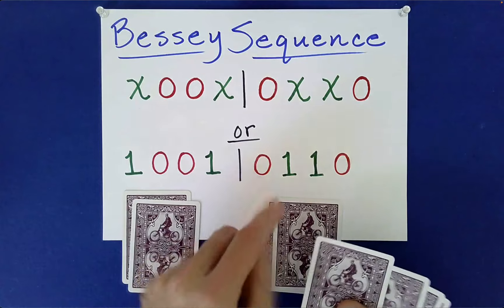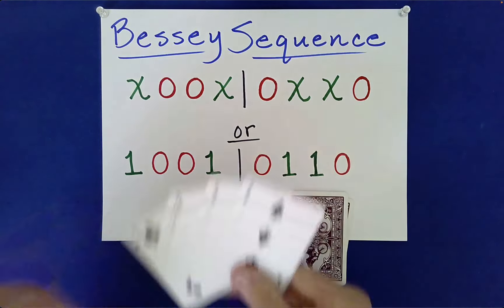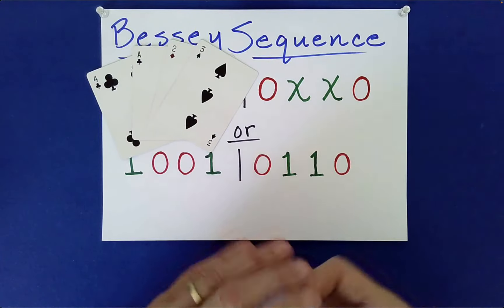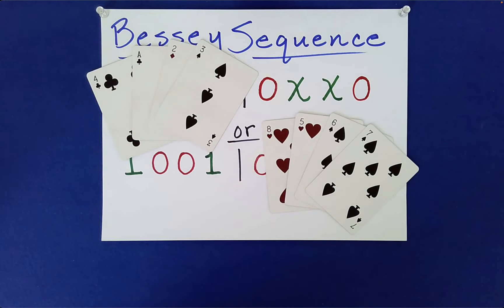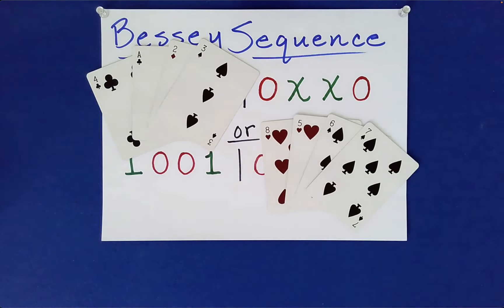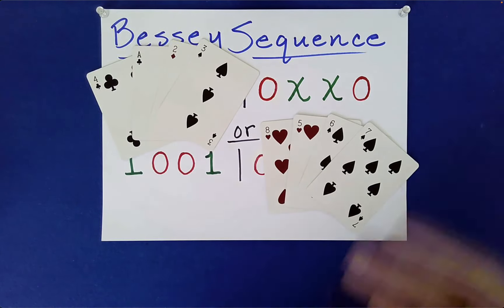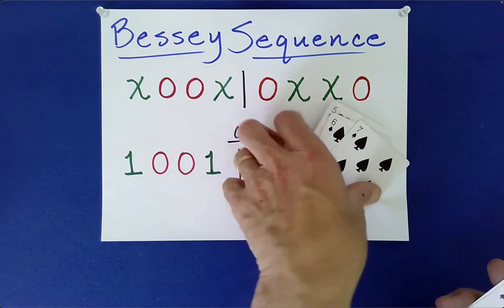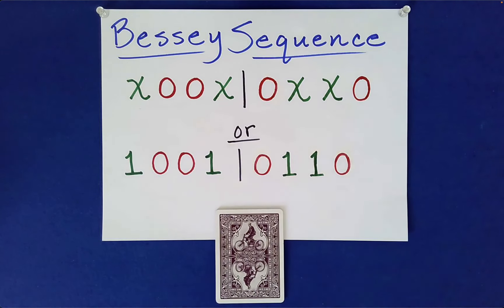That guarantees we separate ace through four into one group and five through eight into the other. Notice you won't get them in sorted order — that's asking too much mathematically — but we do know that ace through four will be in one pile and five through eight in the other, and that can be revealed by way of a written prediction. Thank you for watching, and I hope you watch the other videos dealing with this remarkable sequence on the Hidden Structures channel.